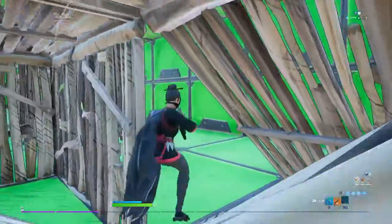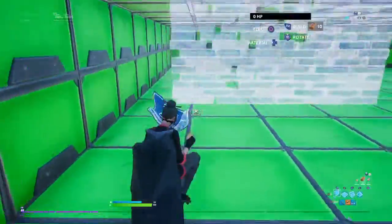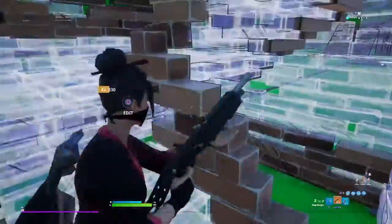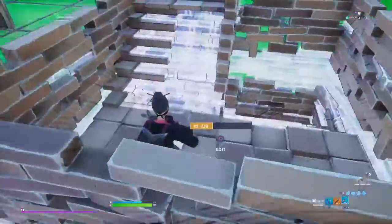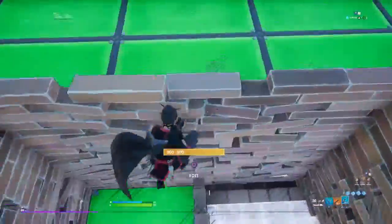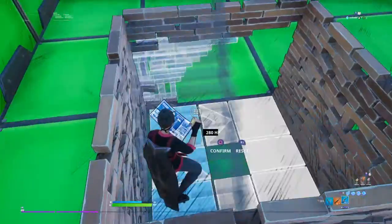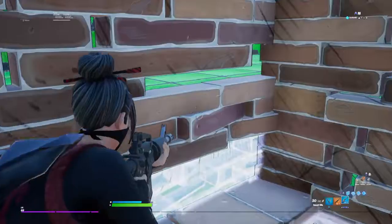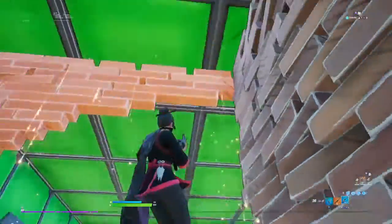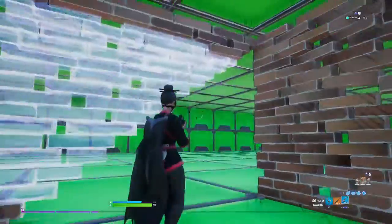The next one is the last technique and it's the easiest one ever. First of all, you have to be in a box like this, then edit yours like this. Wait, first of all you have to edit like this, and then do like this — not like that. You'll have something like this.